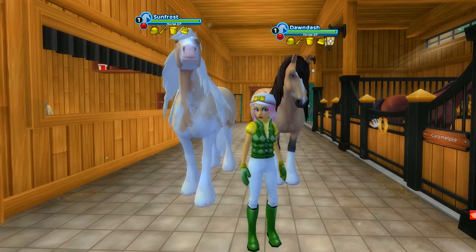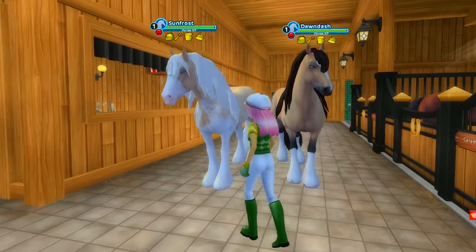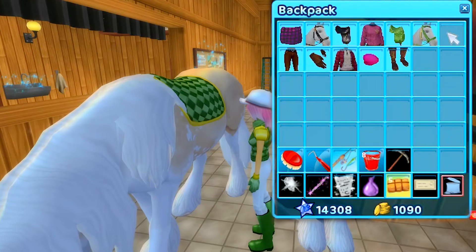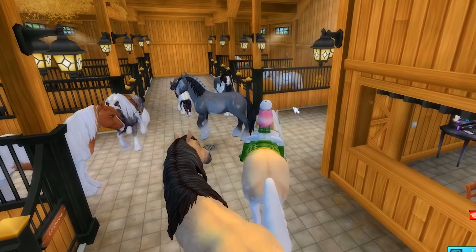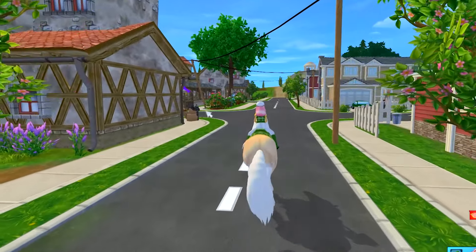Hello everybody and welcome back to Star Stable. We are going to be doing some training today with Ricky, and I want to level up one of my Tinkers. Let's go with Sun Frost. Let's get him all saddled up — put the saddle pad on, green saddle, and the bridle. He is at level one right now, so hopefully by the time I'm done with this video I can get this Tinker up to at least level five.